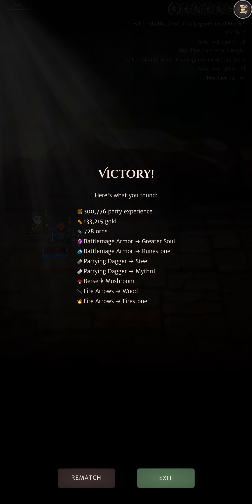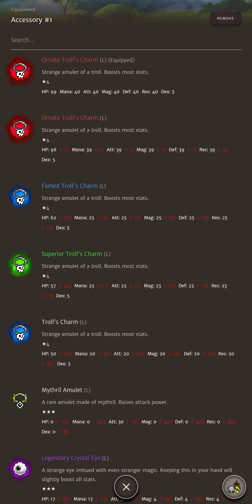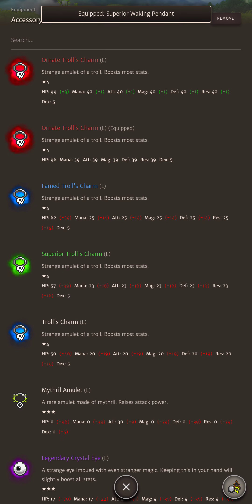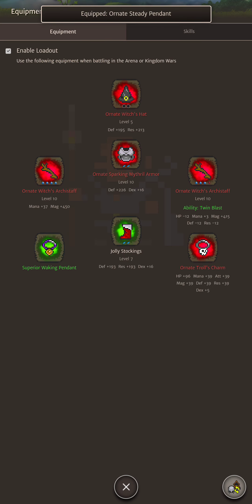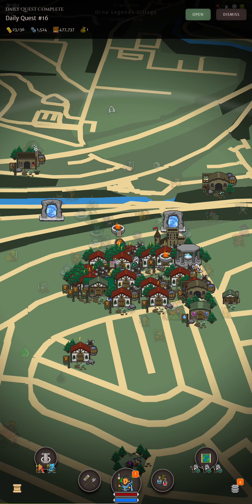8.7K and we get a nice mushroom. As I said, for war defense I'll definitely put in a Waking Pendant so you're immune to sleep, and either a Troll Charm for stats or a Steady Pendant for stun. That way you'll win a lot of defenses on wars — super good.